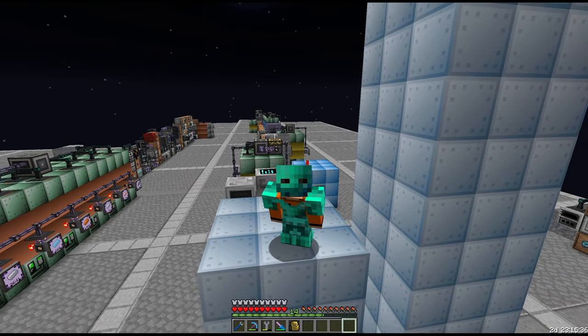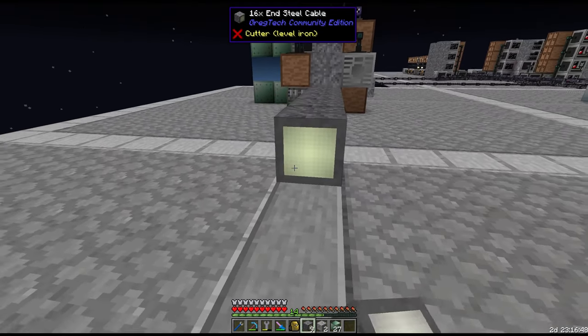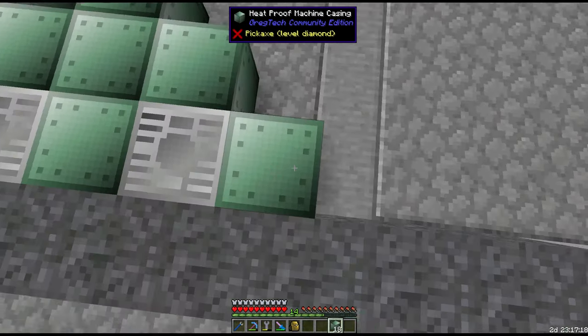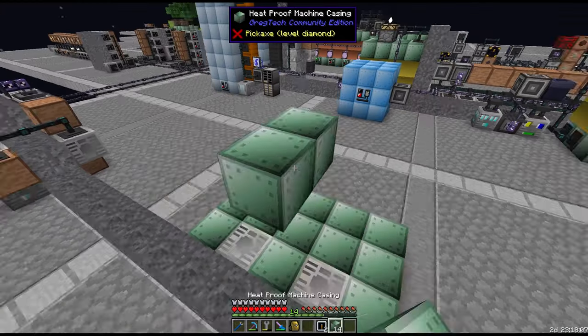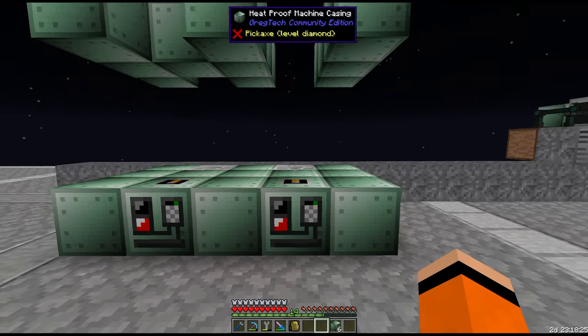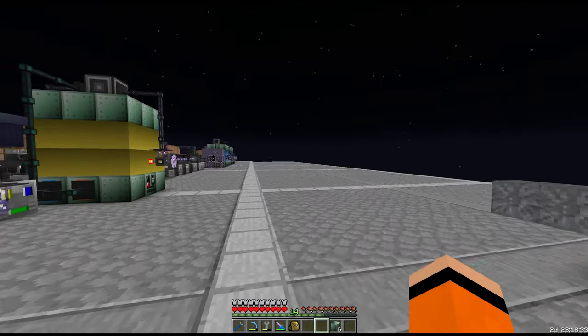As I've previously mentioned, it's a very good idea to get Blast Furnaces going early, which is why we are immediately starting today with two more Blast Furnace additions. These we are going to run at EV tier, so we'll place them on the Endsteel line. This is going to be for our newly automated Lumium and Signalum. However, both of these require Tungsten Steel Coil Blocks, something we don't yet have.